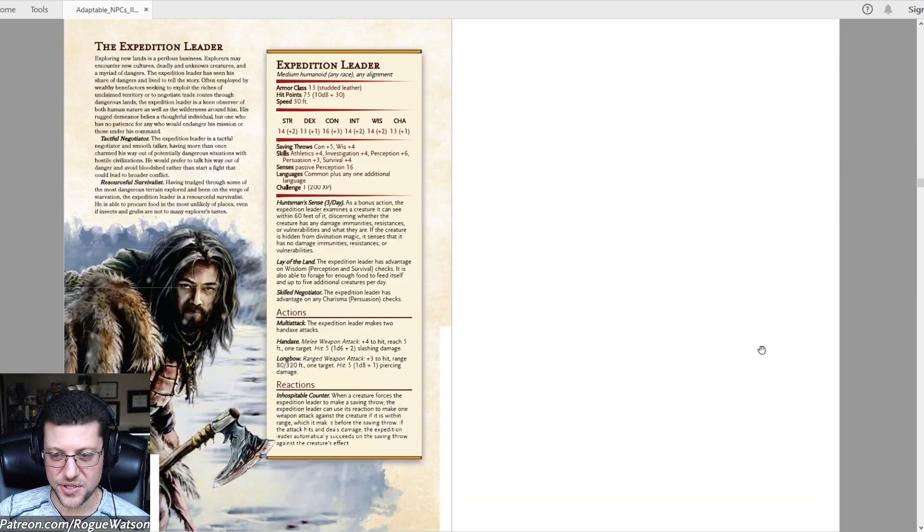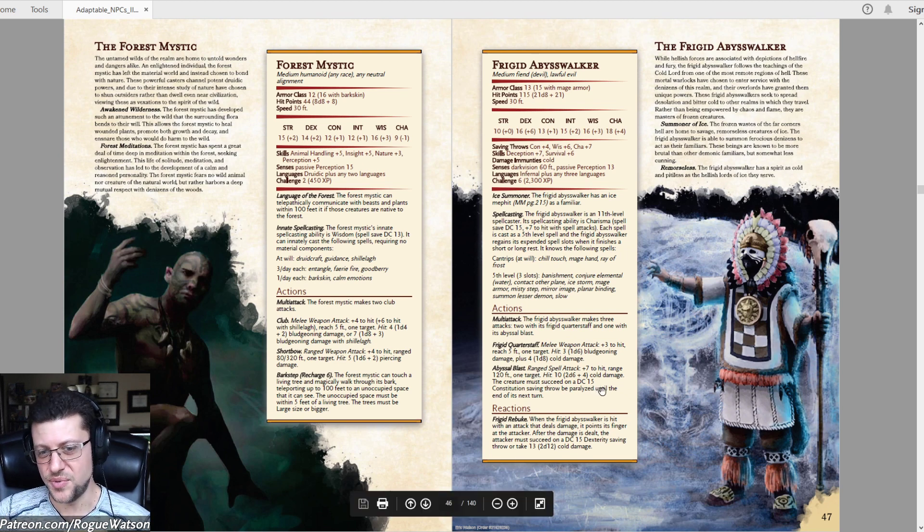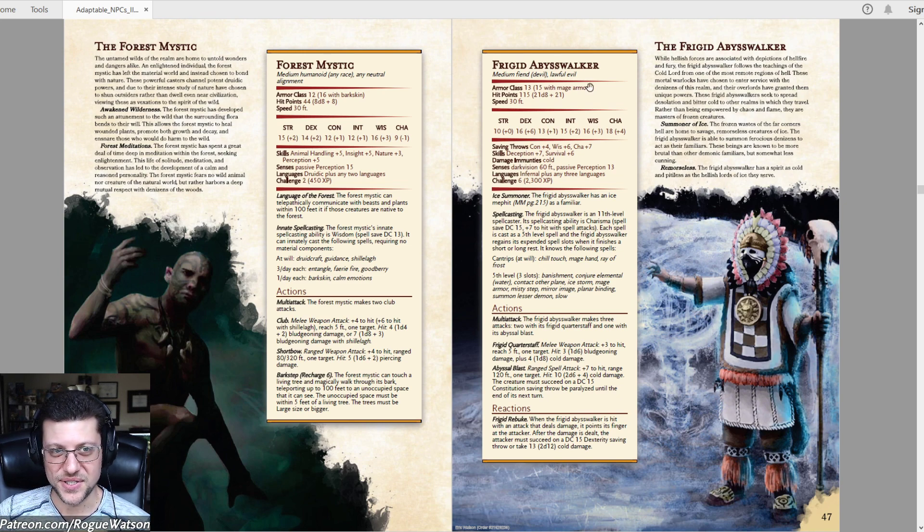There's the Frigid Abyssal Walker, who's the boss at the end of one of the dungeons — basically just a warlock with ice spells. When you've got over 100 NPCs, not all of them are going to have super unique abilities. A lot of them are just thematic versions of how a player character would build their character. An ice-themed warlock is a neat concept, and this takes that idea and asks: what does a CR6 version look like? You get Abyssal Blast instead of Eldritch Blast, and Frigid Rebuke instead of Hellish Rebuke — all neat ideas.